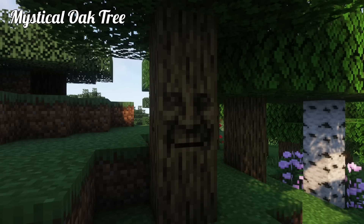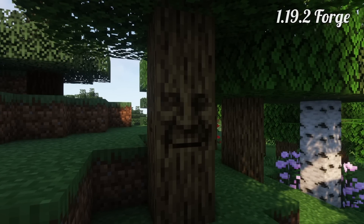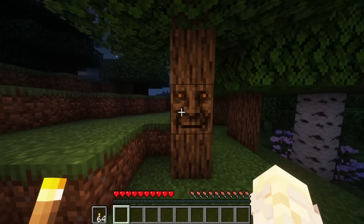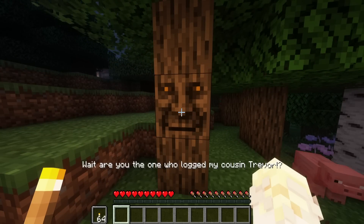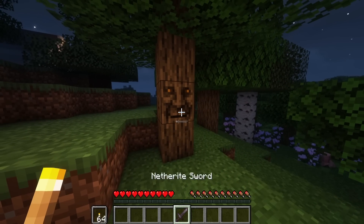Mystical Oak Tree — 1.19.2 Forge mod. Resembling an ordinary oak tree, a player needs to pay attention to find this entity. One can interact with it for facts, jokes, Minecraft lore, or tomorrow's weather. However, don't attack him — he doesn't like that.